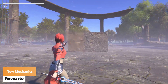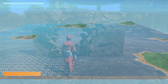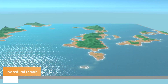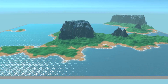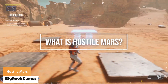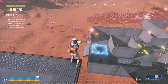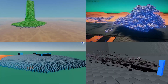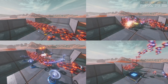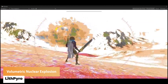Reverto is showing you all the new mechanics. Never Skip Gameday has got a really cool look at all the procedural generation. Big Rock Games has got the PAX Rising showcase of their submission for Hostile Mars. Liff Pyro has got a massive in-game damage volumetric nuclear explosion.